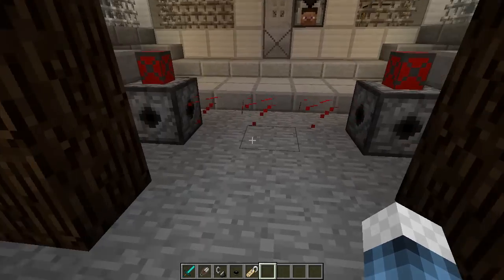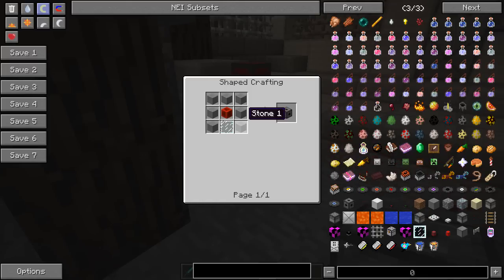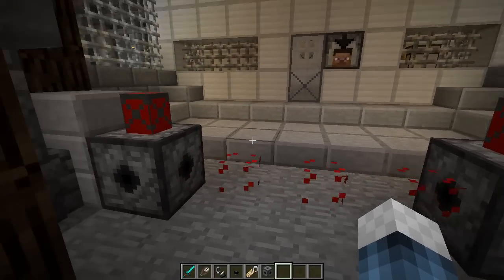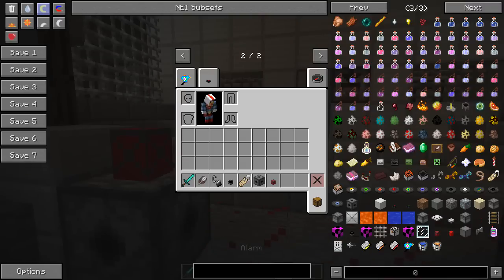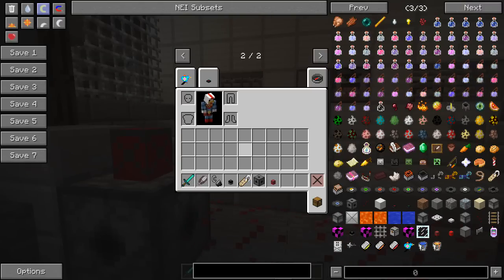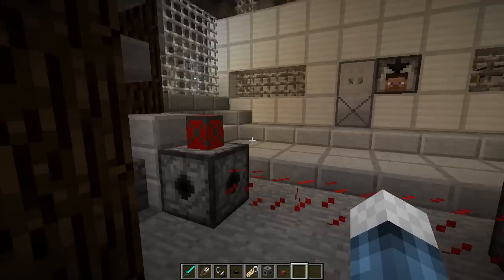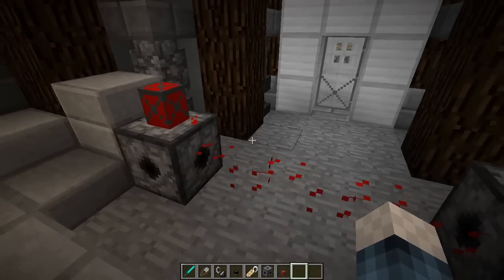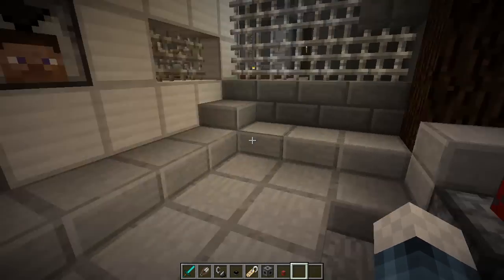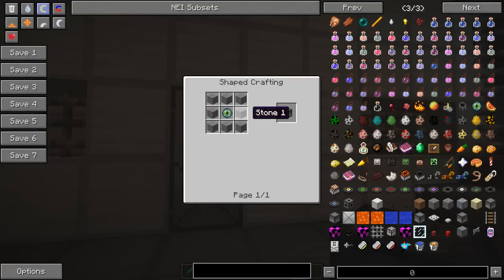Here we have a laser. These laser blocks are crafted using six stone, one redstone block, and a glass pane. You need two of these within three blocks of each other. Then if you put two alarms on top — crafted with a redstone, a note block, and five pieces of glass — if you step through, it tells the rest of the prison someone has arrived. It's like when you go in a shop and the bell rings.